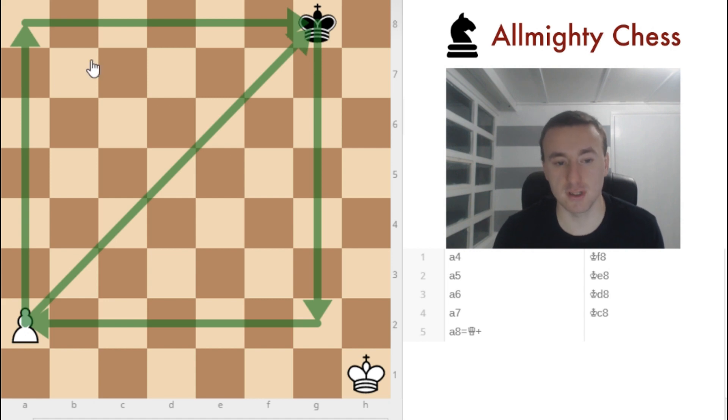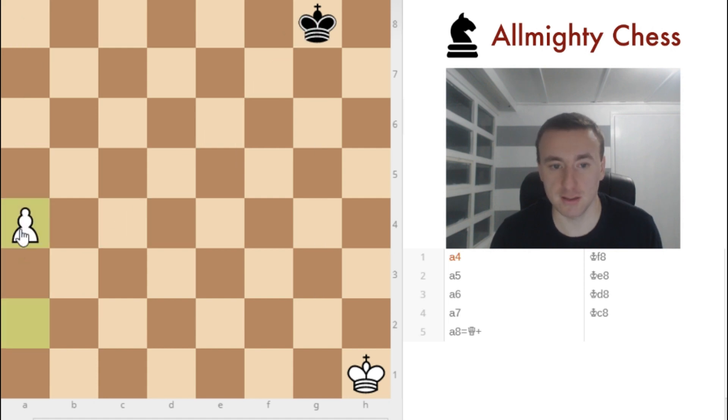But in this situation, since the white pawn is at the beginning of its position, it can actually move by two spaces. So for example if it moves by two, then its square becomes larger.